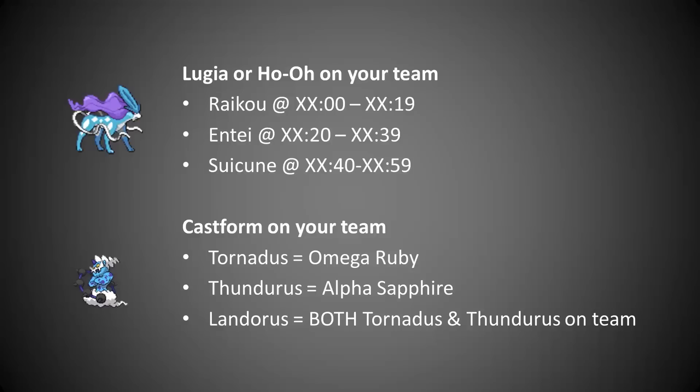If you want to find the genies, you're going to have to have Castform on your team. If you have Omega Ruby, you will find Tornadus. Thundurus will be for Alpha Sapphire. And if you have both Tornadus and Thundurus on your team, then you can find Landorus there instead. Pretty cool.